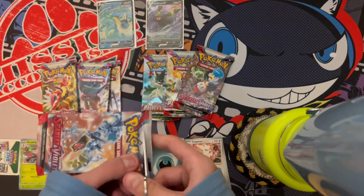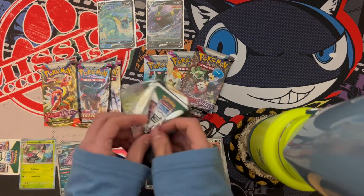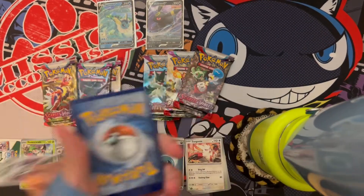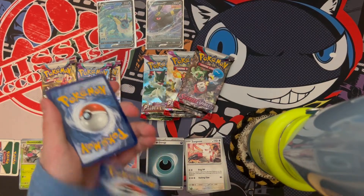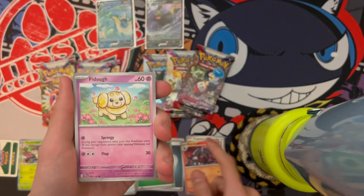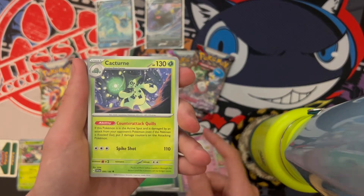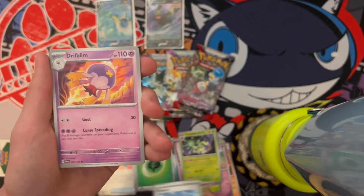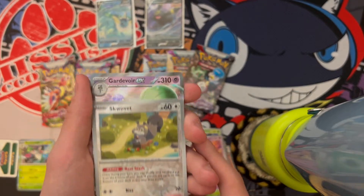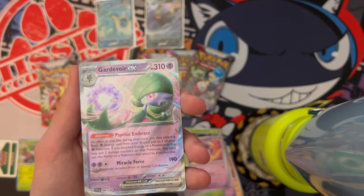We're going to move over to the Umbreon side and see if this tin has anything better. We got Grass-type Energy, a Houndoom looking menacing, Fido looking cute, Scatterbug, Drifloon, Cacturne, Skwovet — I don't know how to pronounce it — Drifloon, Hypno, Skwovet, and we got a Gardevoir EX. Not bad! I do own one of these already, but that's a point for Umbreon.